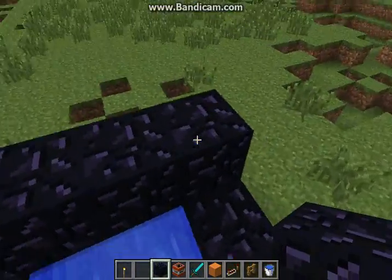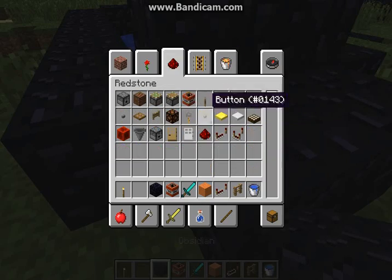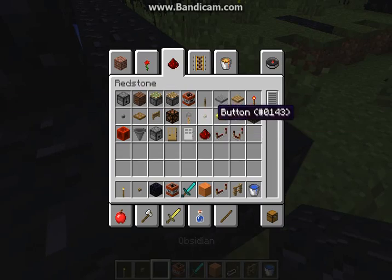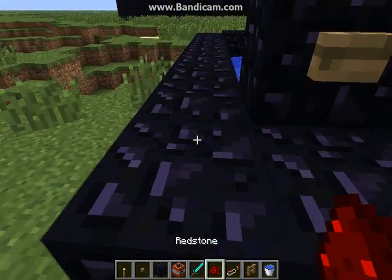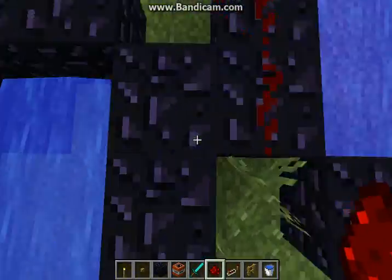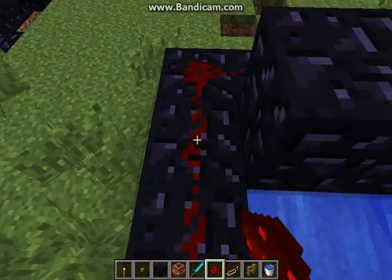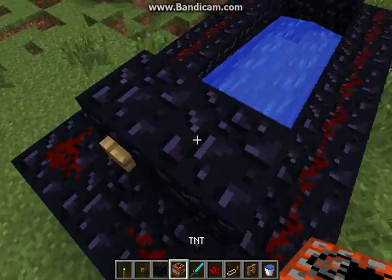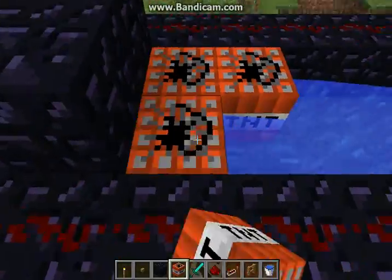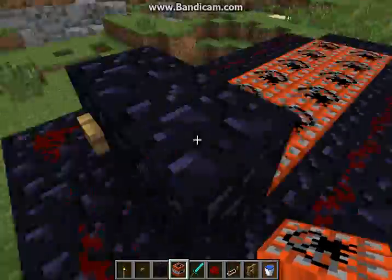Then you place two blocks over the water here. You then get out your button, place it, get some redstone wiring and run it along here. Then place TNT inside the water — don't place it in there else it'll explode everything, including your redstone.